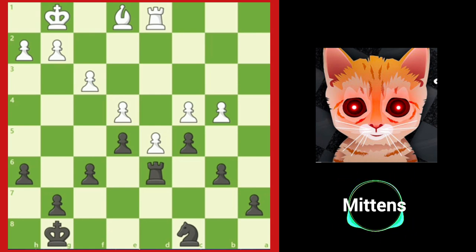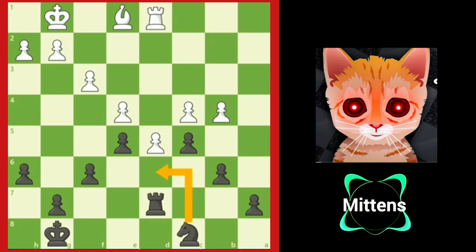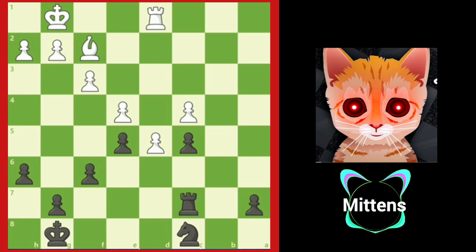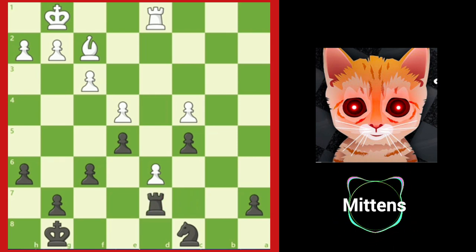After b4, if black doesn't capture and plays a move like rook to d7, opening up the d6 square for the knight blockader, white can simply play bxc5. After bxc5, white attacks the newly isolated c5 pawn with bishop to f2. After rook to c7, the passed pawn marches forward with d6. Black can blockade again with rook to d7, but now loses a pawn after bishop takes c5.